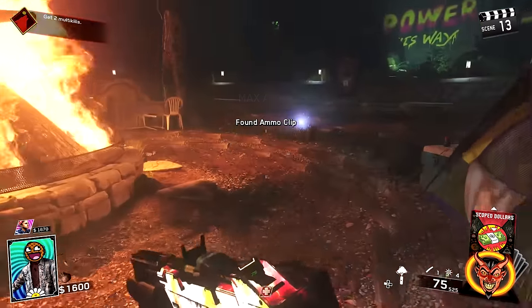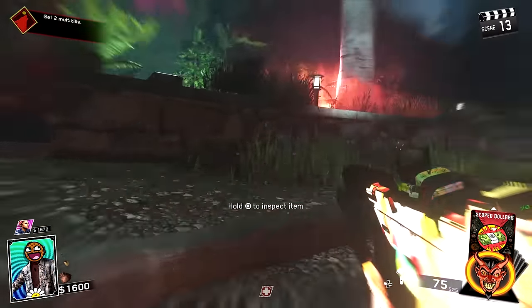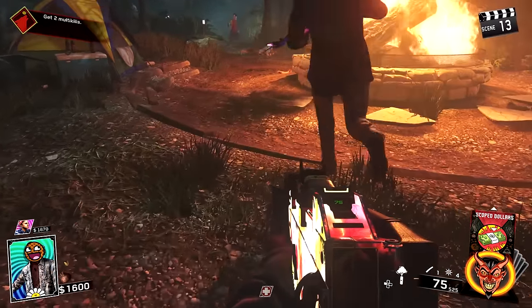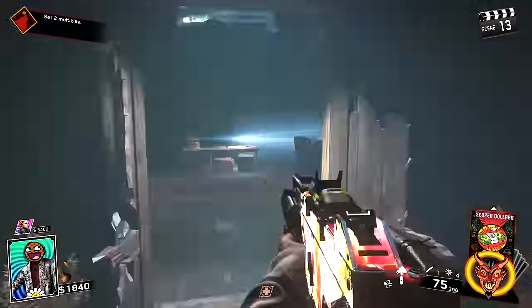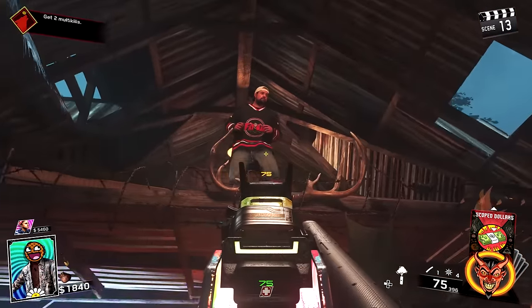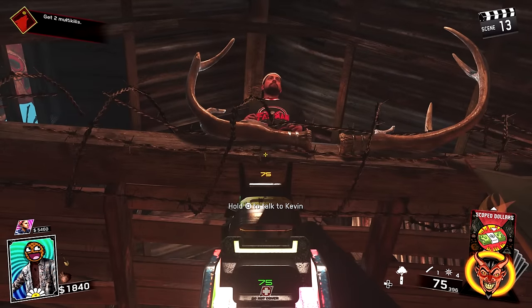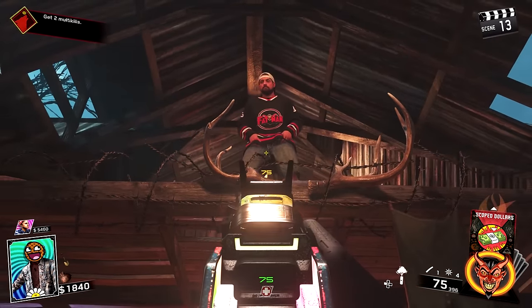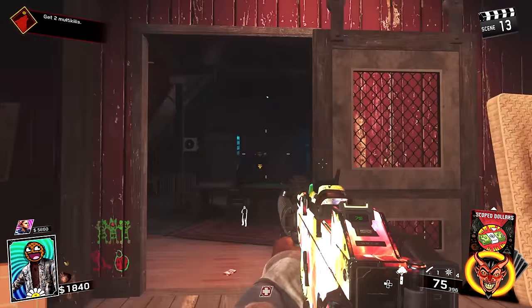If you're successful though, the slasher will die, he'll drop a max ammo, and you'll be able to go over to where you dropped the photo and pick it back up again. At this point, you need to go over to Kevin and refresh his memory of things a little bit. So go back to the island via the boat, talk to Kevin, and then you're able to go and find another photo in the map.